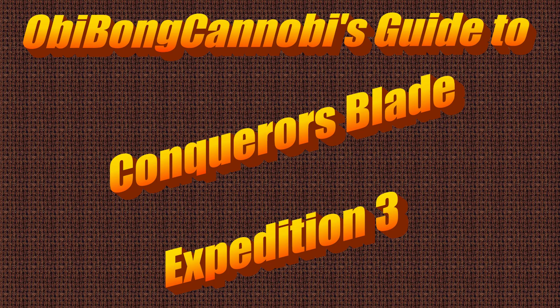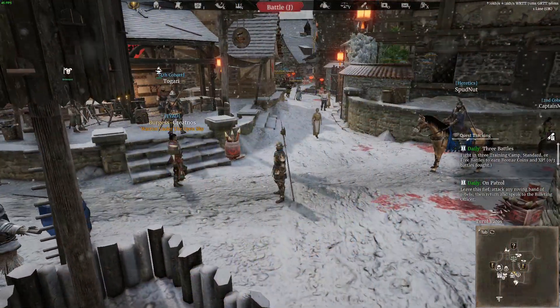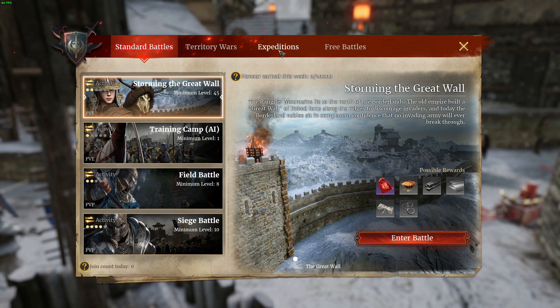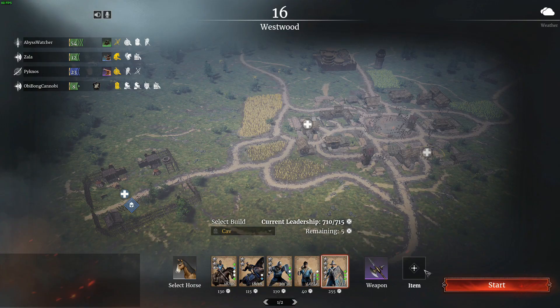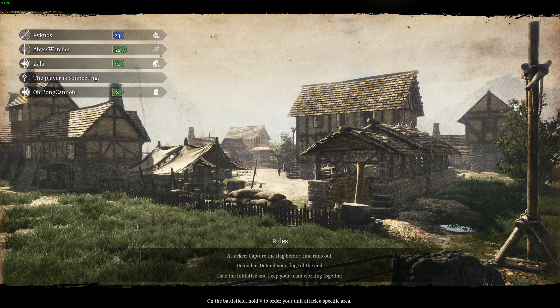What's up everybody, welcome to Obi-Wan Kenobi's Guide to Conqueror's Blade Expedition 3. This guide's pretty straightforward — just going to Expedition 3 and into your battle. I'm going to take one Imperial Spear Guard, and that's the only unit I'm going to use throughout the entire match.